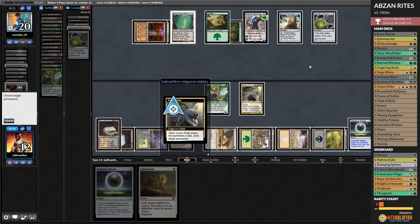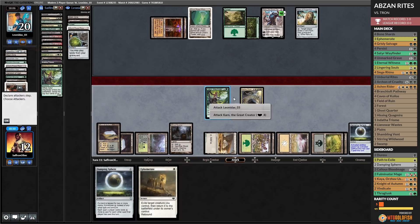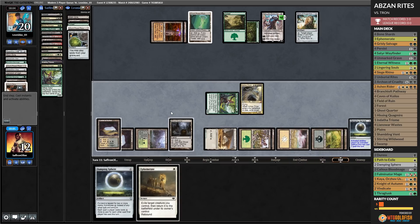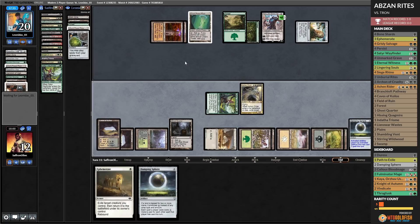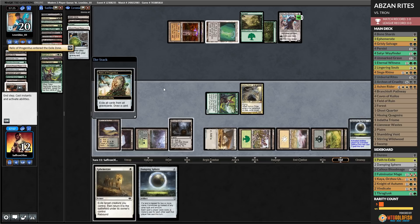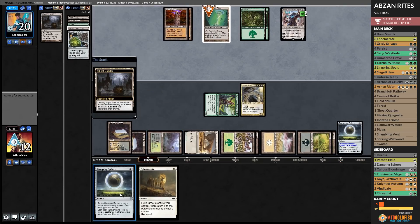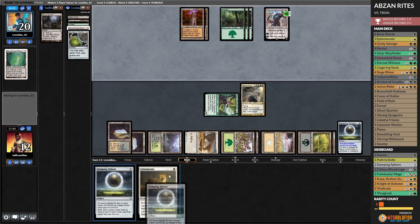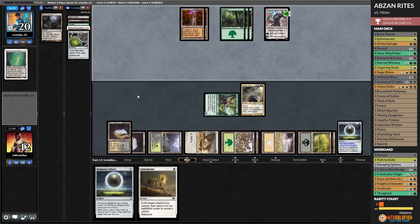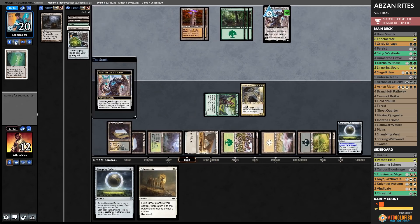Ashen Rider — get rid of Crucible! Pass the turn. Attack the Karn, pass the turn. Opponent — Worm Coil Engine. We will Ephemerate Ashen Rider — get rid of Worm Coil. Untap, Ephemerate Ashen Rider — get rid of Urza's Mine. Play Archon of Cruelty — get rid of the Karn — make a discard. Let's see if we can close out the game. Persist means if our opponent finds an Oblivion Stone, we can just get the creature back. Opponent plays Crucible of Worlds and replays land. Expedition Map — we go to combat and attack with everything, make a discard, draw a card.